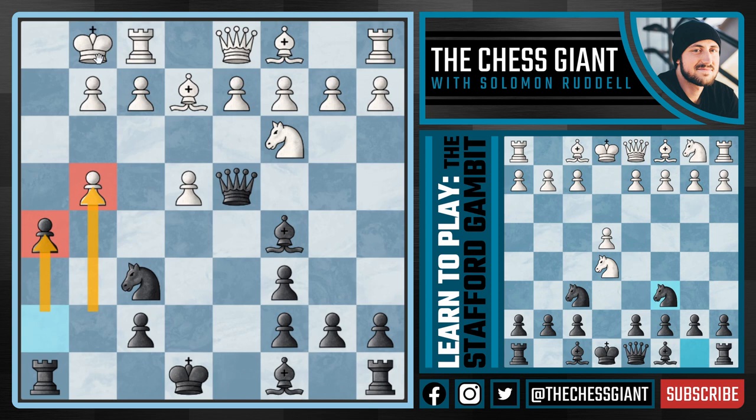The more pawns that we can get White to take, the more open this King will be for us to checkmate it as soon as possible. In this position, if a move like G takes H5 is played — which honestly is the best move — we still have a minus 1.5 advantage for Black following Rook G8.